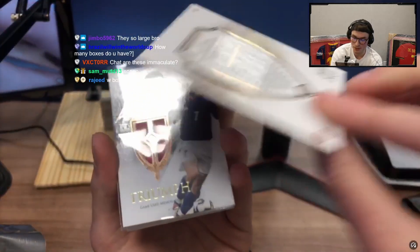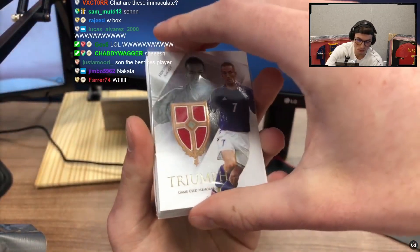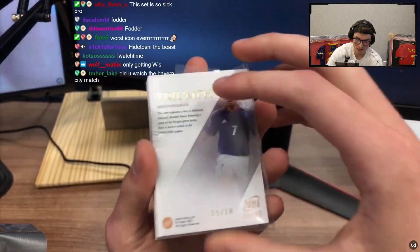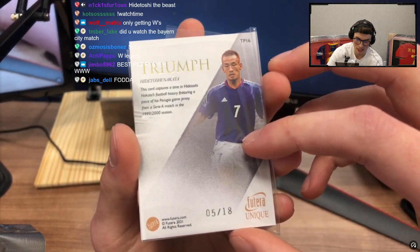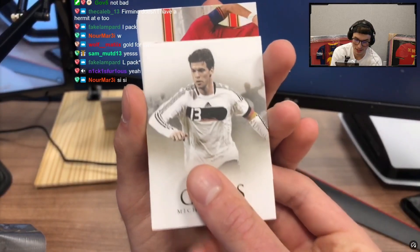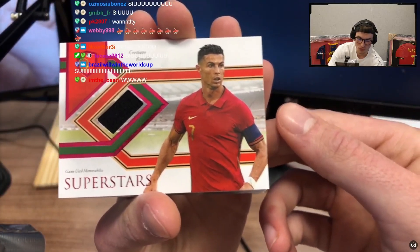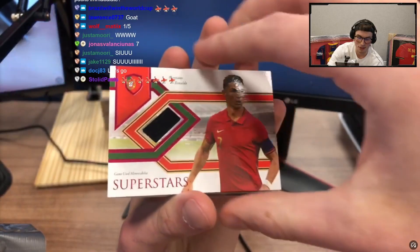Is Sun numbered bro? Wow — Nakata! Triumph. Nakata game used memorabilia, 5 out of 18. This card captures a time featuring a piece of his game jersey from a Syria match in 1999 — freaking vintage going on here. We've got two more here. Okay, the greats — Michael Ballack. Game used — Cristiano Ronaldo superstars! That is freaking nuts. Any predictions on what that's going to be out of chat? I'm saying 15 or less.